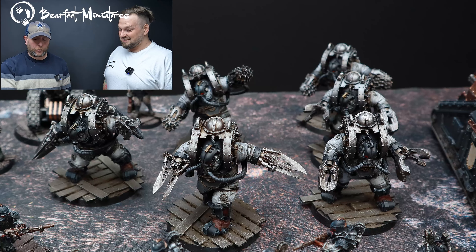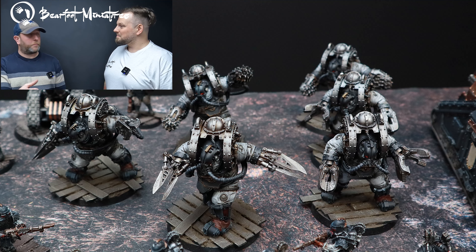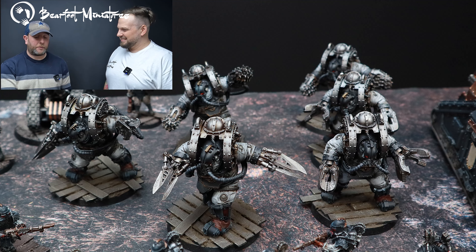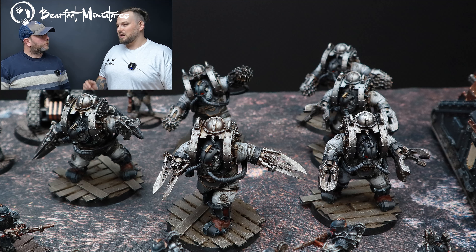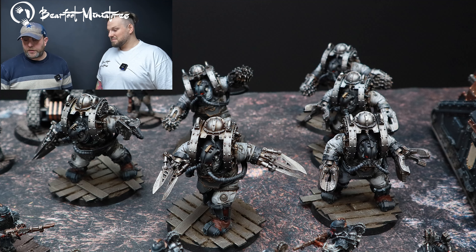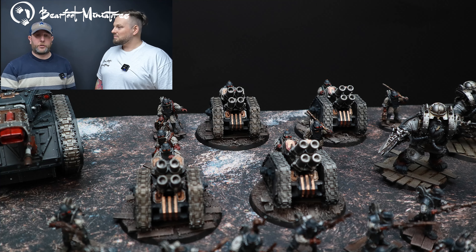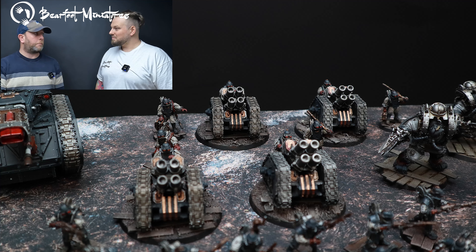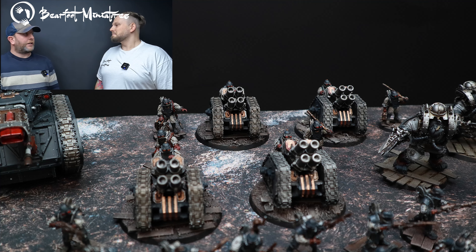I've got one elite choice: six of the Ogrens, the nasty ones. I used them once at an event in February and people just ran away from them or shot them. They're great models - some of the best in the entire range. My army is 3D printed and I will be getting those Ogrens because they just look incredible. With the Solar Cohort you're also allowed one artillery Tercio and one armored Tercio. I've got an artillery Tercio with two lots of two Rapier batteries - quad mortars with shatter shells, because there's not a lot of anti-tank in the range.